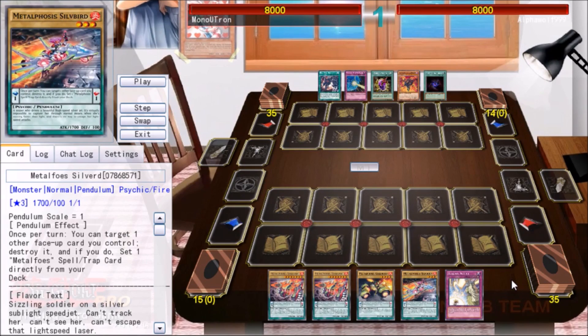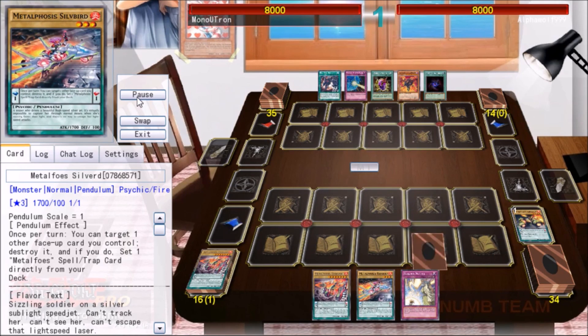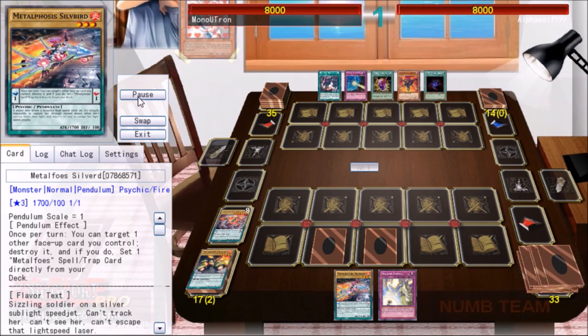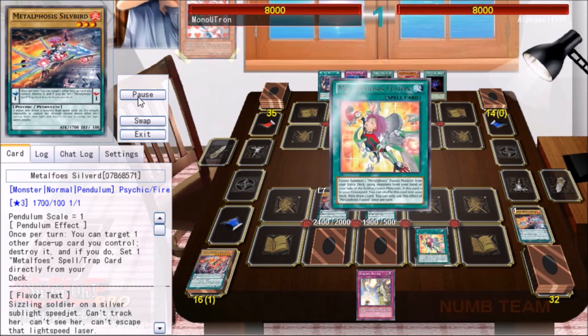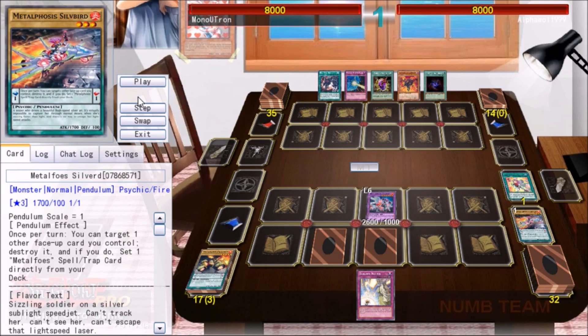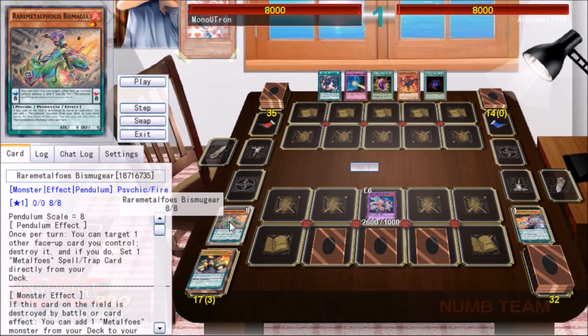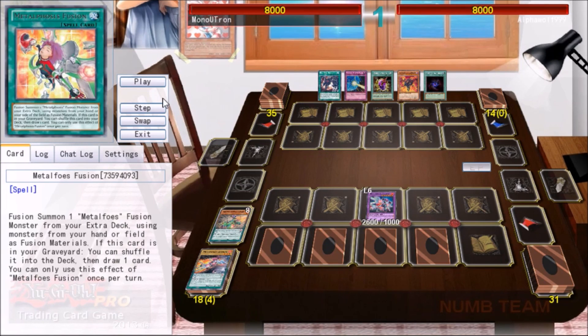In that last game we drew well but were disrupted every step of the way. This game we've actually just bricked — I had to play a lot of games to find one where I couldn't make Box of Friends, so you'd better appreciate it. We're just going to play Metaphose here. We start by using Gofu Driver to blow up Volflame and get Combination, then use Volflame to blow up Gofu Driver and get a Counter, then use Silverbird to pendulum summon two monsters, blow up Volflame, and get a Fusion. We fusion into Mithril — Hulk is slightly better here, but Mithril is my waifu so I had to make her — and draw Bismagia off of the Fusion.